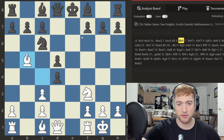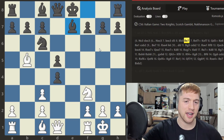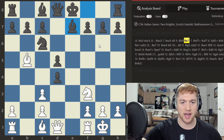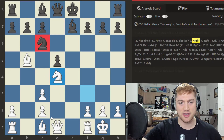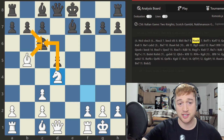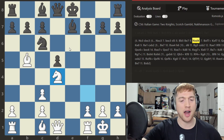After Pawn takes, play d5 trying to strike the center and get pieces out fast. Bishop to b5 is probably the best move, then Bishop to e7. It's still super easy to fall apart here — White should take back on d4 with the knight, creating a threat on c6, threatening Knight takes c6, Pawn takes, Bishop takes, threatening in multiple ways.